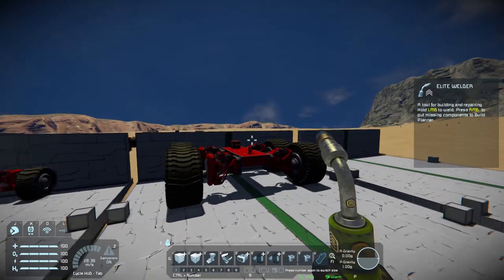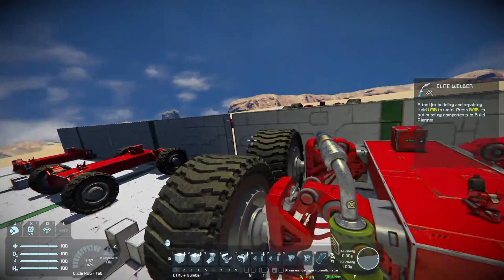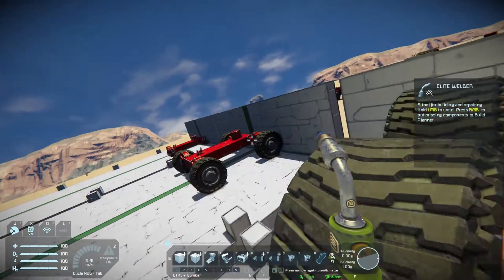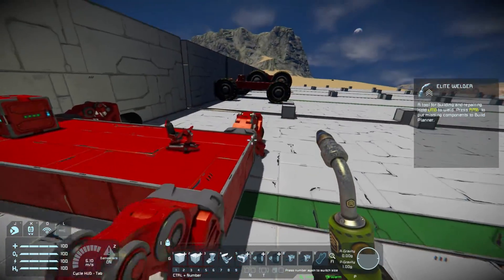So we have for comparison here today the gigantic 5x5 wheels — and keep in mind these are all large grid vehicles only. We have the 5x5 wheels, we have the 3x3s which are quite popular, and of course the tiny little 1x1 wheels.